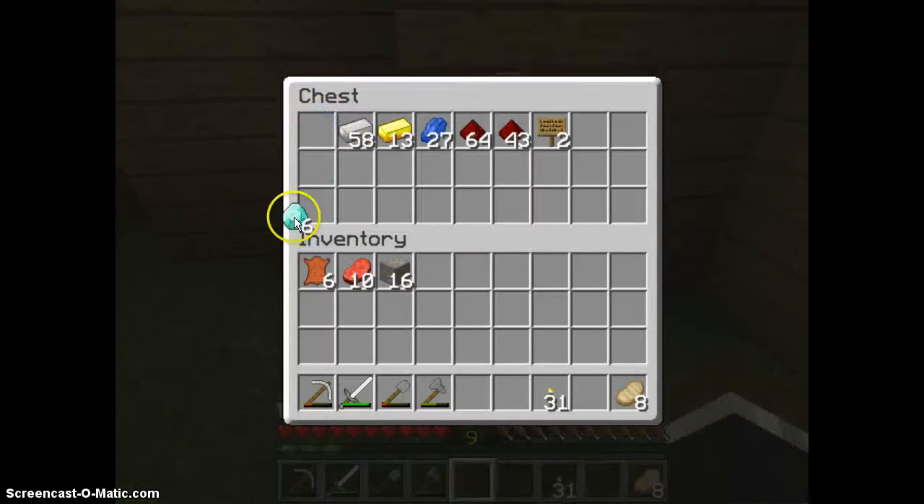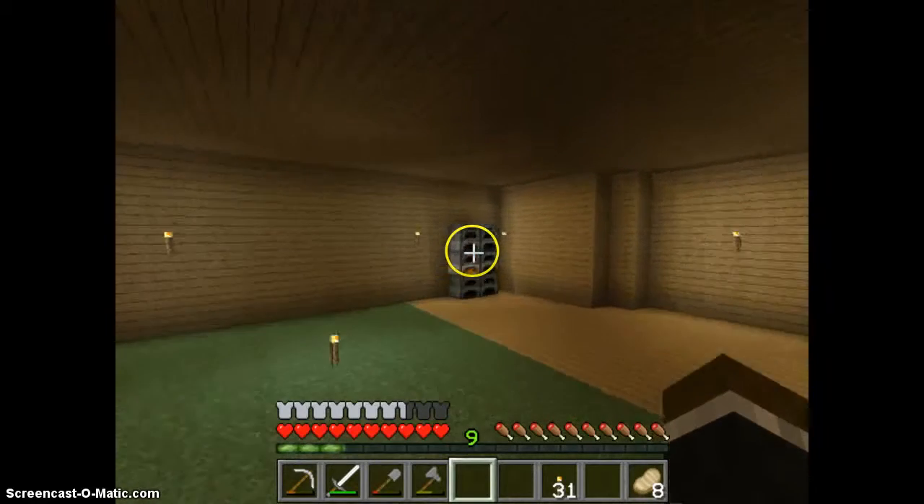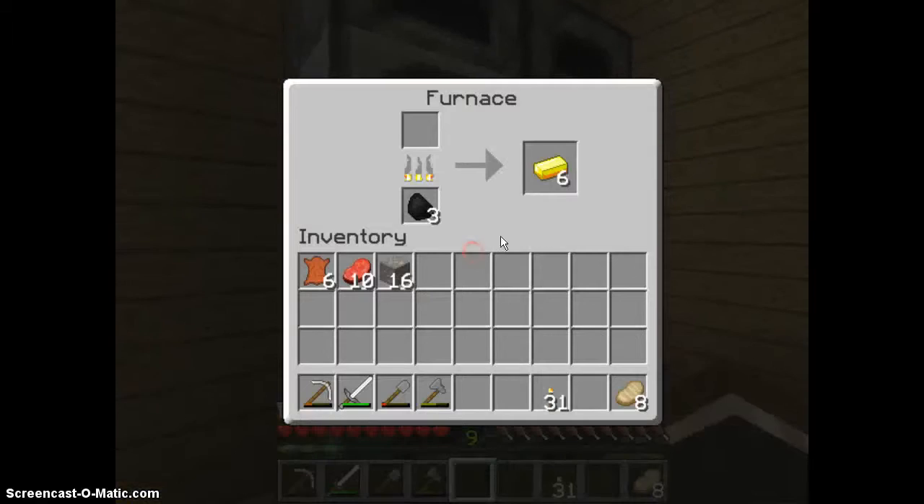And what are we gonna do with our demons? So the first two things we're gonna do — we're gonna make a picket fence first. And in the last episode, gold smelting — we're gonna pop some iron in there.